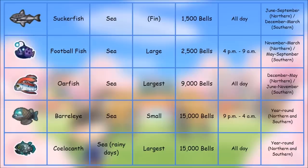Lastly, the Coelacanth — only catchable on rainy days, found in the sea, largest shadow, 15,000 bells, any time of day, any time of year, but it must be raining. This used to be the rarest fish in the game in previous Animal Crossing titles, but I and some friends have caught a ton of them on rainy days, so maybe they're not as rare as they used to be.